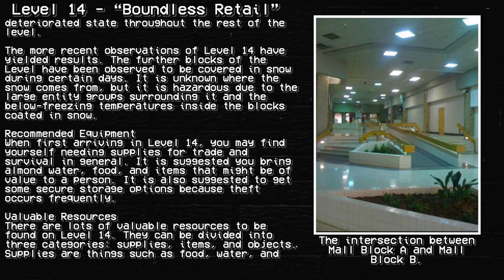Recommended equipment. When first arriving in Level 14, you may find yourself needing supplies for trade and survival in general. It is suggested you bring almond water, food, and items that might be of value to a person. It is also suggested to get some secure storage options because theft occurs frequently.